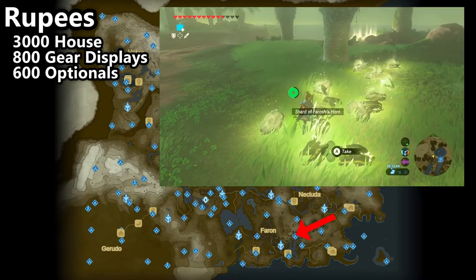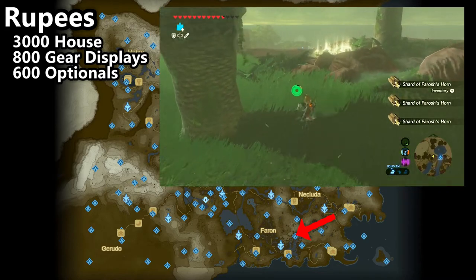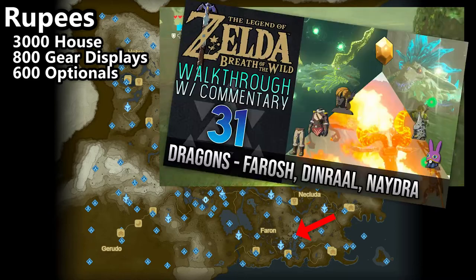Farming Farosh horns at Riola Spring will give you about 300 rupees every 20 seconds or so, and you can keep doing this for a long time, which is by far the fastest way to make money in Breath of the Wild. If you'd like to see how to do this, refer to my Dragon Parts guide — I'll have a link to that in the description of this video.